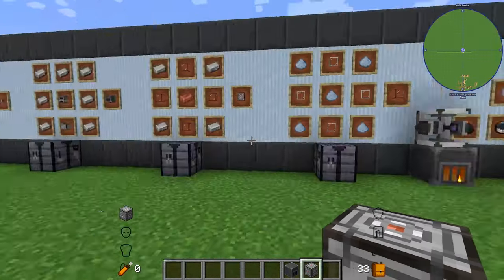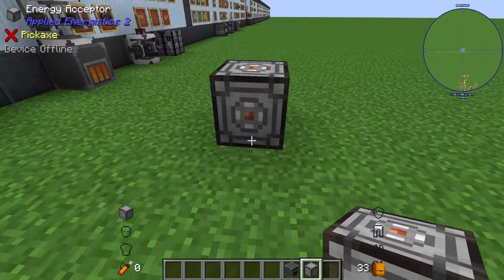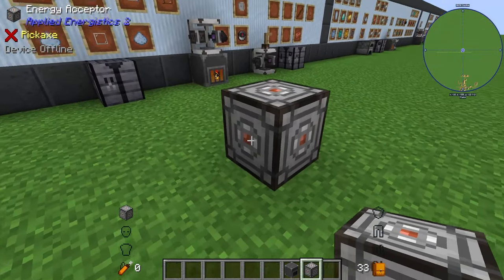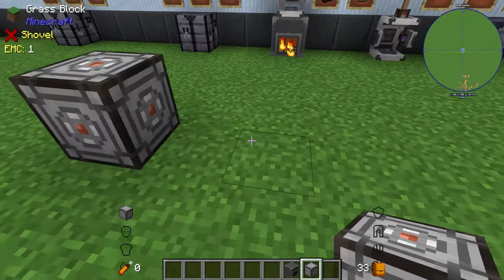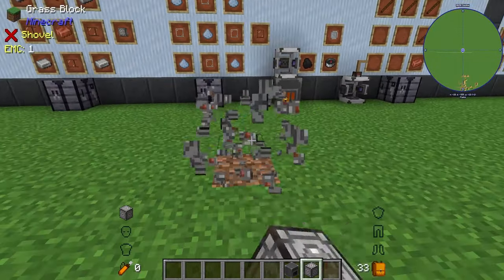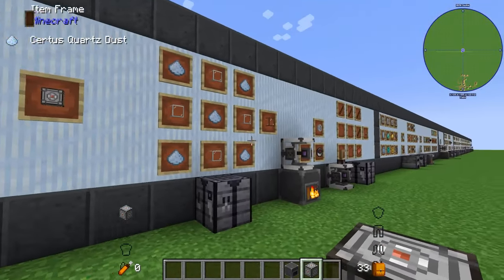The energy acceptor is pretty cool — anything inside of Applied Energistics 2 can accept your desired RF source, whether that's from Mekanism, Thermal Expansion, or any other RF-generating mod. On the other side you can have AE2 power using the appropriate cables, which we'll cover more later. But to start off, we'll probably want to use the vibration chamber to keep everything within this mod.